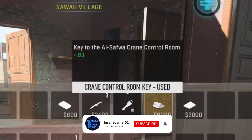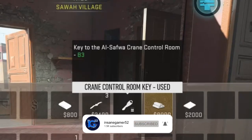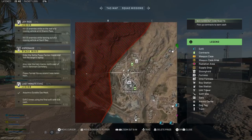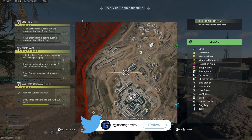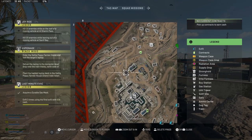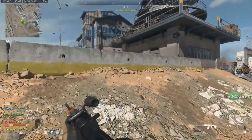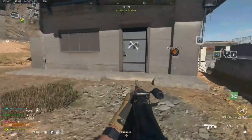The description of this key says that it's a key to the Alsafua Crane Control Room in B3. There are multiple cranes in Alsafua Quarry, so you need to go to this building on the northwest side of the quarry. It's really hard to miss since it's the only crane next to this giant warehouse on the north side of the quarry.